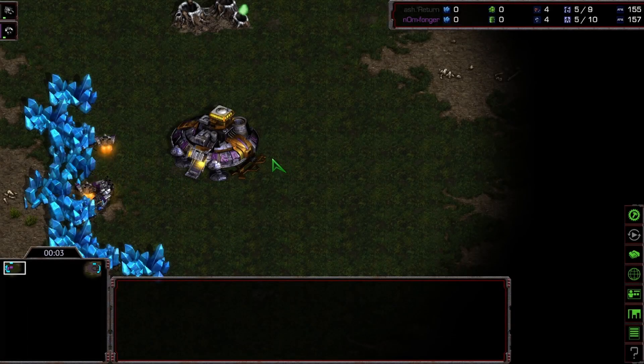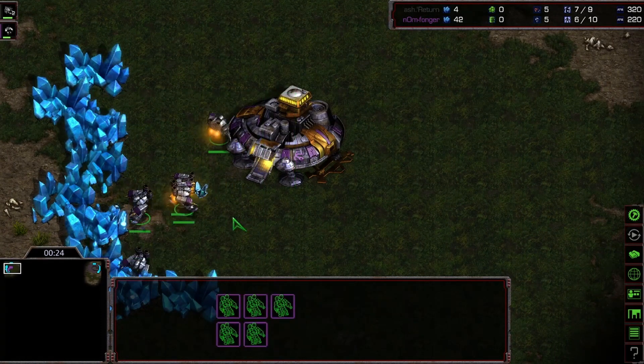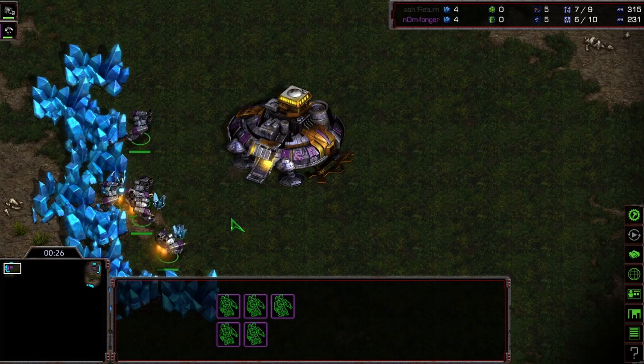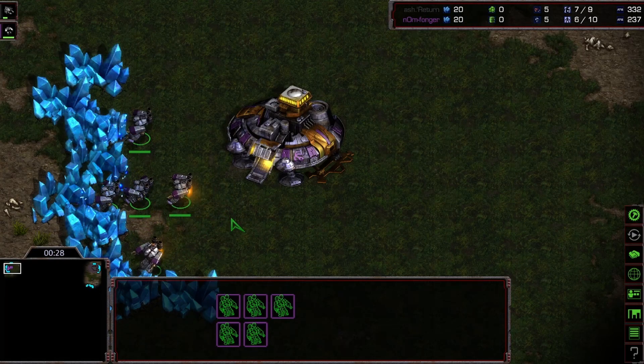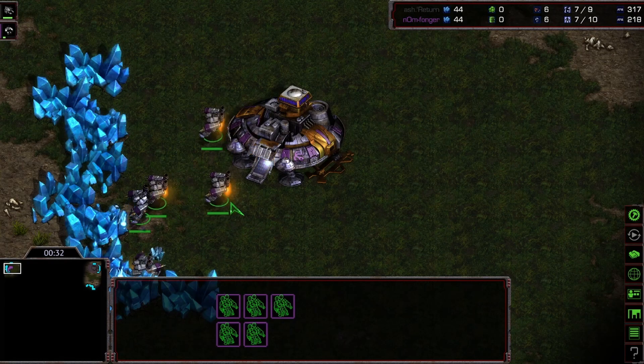Hello everyone and welcome back for another game of Brood War. Today we are continuing our series of Fonger vs. Return from CSL8. In the top left-hand side with the purple SCVs — great color choice, impeccable taste — it is our very own Fonger playing for team NOM.